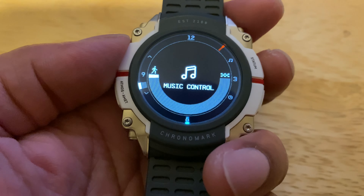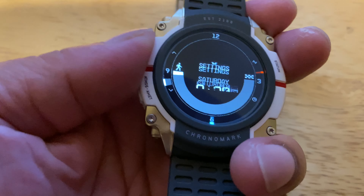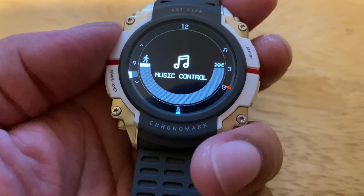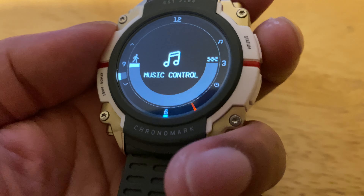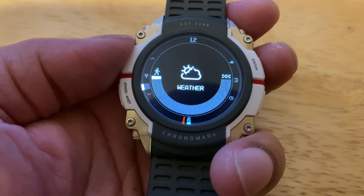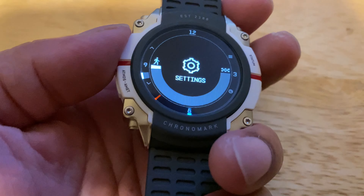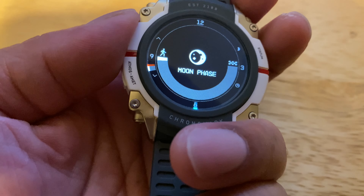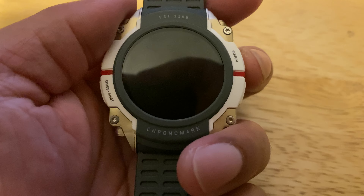Then your Music — it controls your music from your phone. I don't want copyright strikes so I won't play it, but you select it, hit the button, and whatever song you were playing last on your phone will resume. The Weather app — as of launch, Bethesda's website says it's not working right now even though there was just a firmware update. I'm guessing there'll be another update and it'll finally work. Then you've got Moon Phase, showing the actual moon phase for planet Earth.